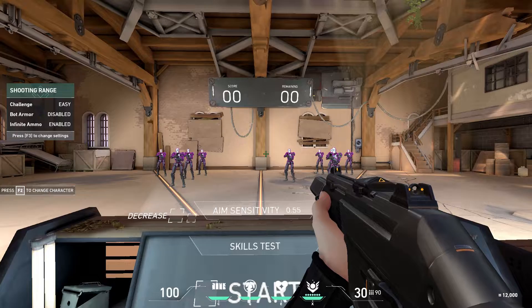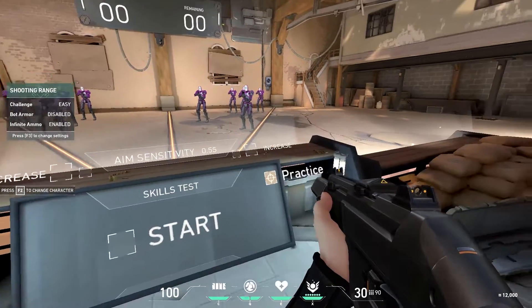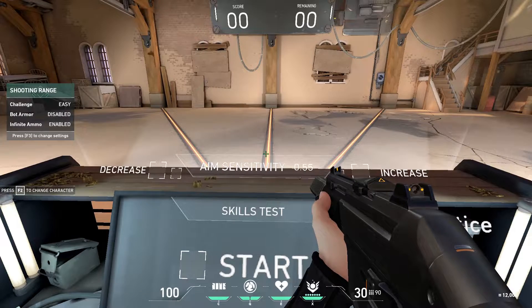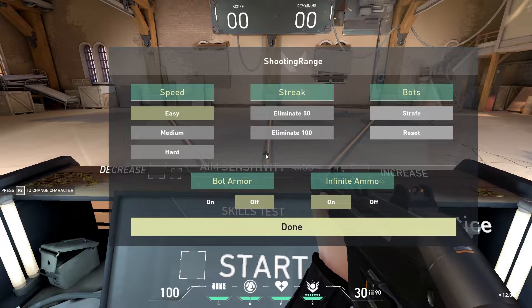Warm up by flicking onto heads — try to get around 100 kills, that's a pretty good warm-up. Then uncheck the practice box and open the settings by pressing F3. On the left side of your screen you have options to change speed, the streak you want to go for, whether bots strafe, whether bots have armor, and infinite ammo. I suggest turning on infinite ammo so you're not limited.